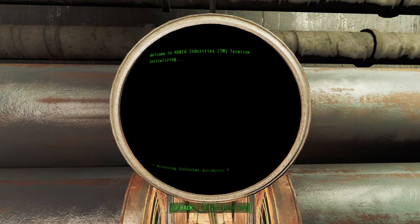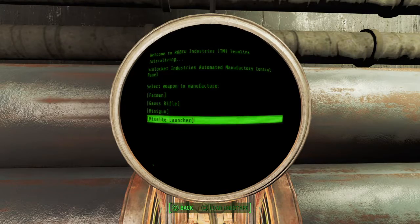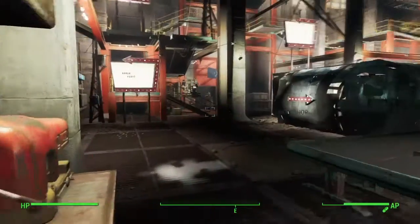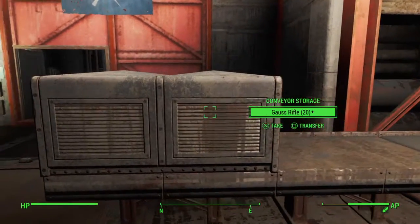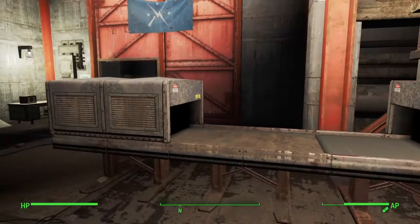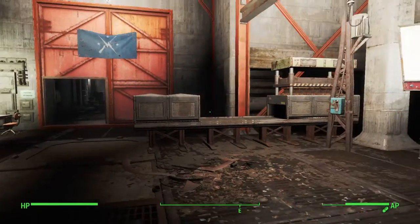The heavy weapons forge right now I've got pumping out Gauss rifles, but it can make Fat Man, miniguns, and missile launchers. I had it set for miniguns for a little while, and I put in this conveyor storage — but the miniguns were quite big and they wouldn't fit in there, so when I came back here I had miniguns just scattered all over the floor. It was quite funny.